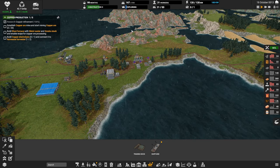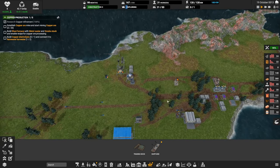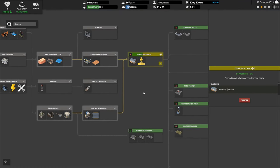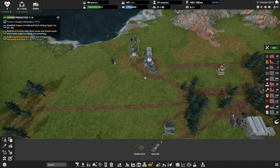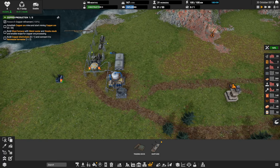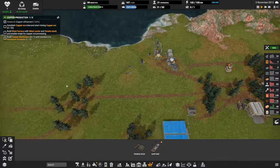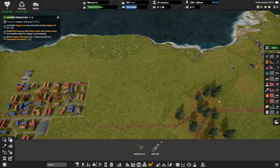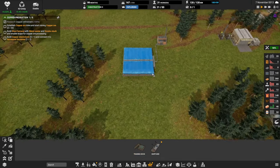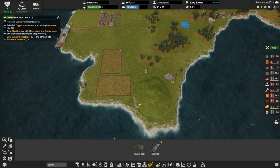I don't see any new tutorial objectives coming up. Let's look at the tech tree. Copper — we can't do anything until we get the copper. We could run that pipe of diesel fuel but that's going to take a lot of construction parts and we're a little light right now at 89. We talked about running a pipe all the way over to the shipyard but I think we'll hold off on that. We could collect water and start storing that up — build some water collectors.